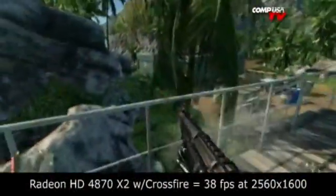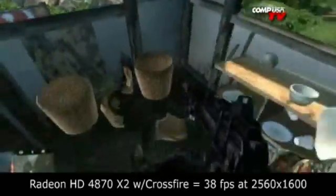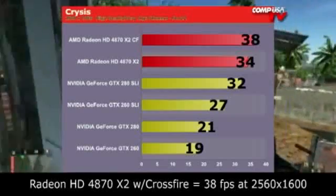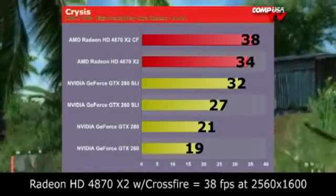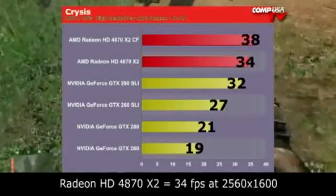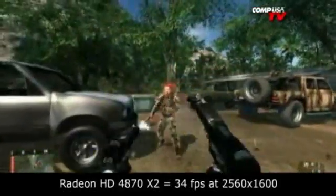Next game is Crysis — you all want to see Crysis. It's actually optimized for NVIDIA architecture, but AMD did an amazing job. I didn't get to do three GTX 280s, but here's two versus two. The 4870 X2 in CrossfireX hit 38 frames per second at 30-inch resolution, very high settings, no anti-aliasing. One 4870 X2 did 34. The GTX 280 in SLI did 32, one did 21, and a single GTX 260 is 19 fps — barely playable. Three GTX 280s might beat two of these, but we'll find out.